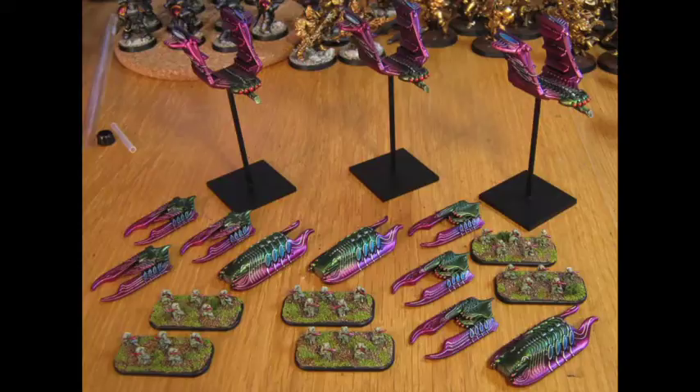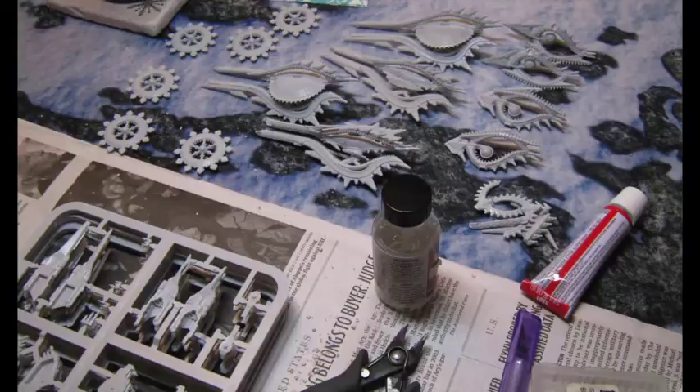So I have four cruisers, twelve frigates, and a battle cruiser. You have one starter plus — you should have three frigate sprues, four cruiser sprues, and then one cruiser sprue for the battle cruiser. That is basically one set from the starter, and that's what I have right here.